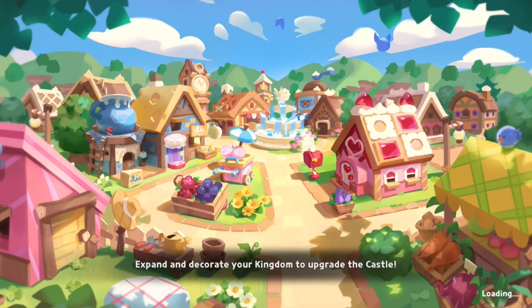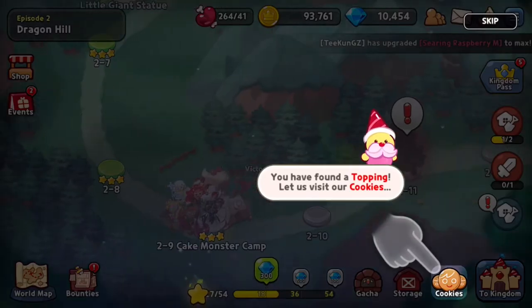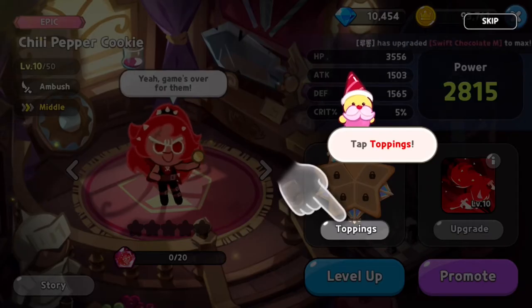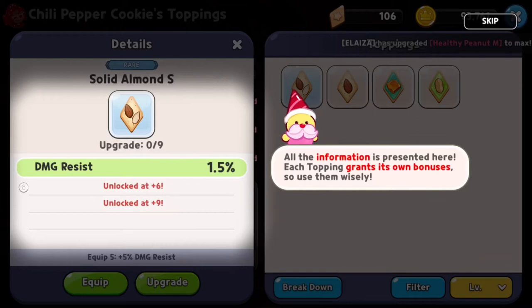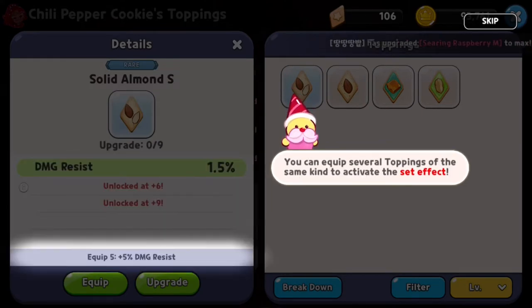Was this the topping stage? 2-9 — oh yeah, this was 2-9! So we unlocked toppings now. I'm really interested in that — I have quite a few topping items. Now select a cookie to equip the topping. Are these like runes? These are totally like runes. Let's select the first one — damage resistance 1.5%. All the information is presented here. Each topping grants its own bonuses, so use them wisely. If you upgrade the toppings, it will gain a bonus effect. You can equip several toppings of the same kind to activate the set effect.